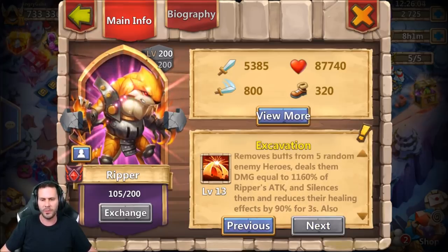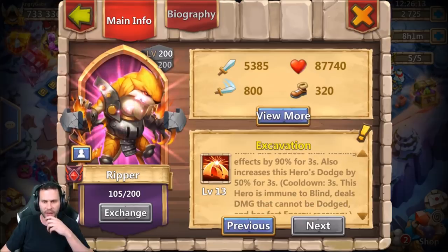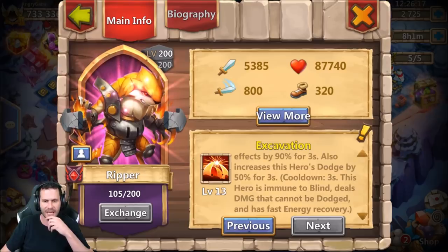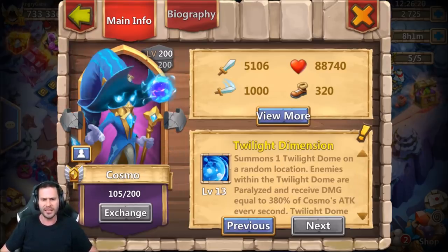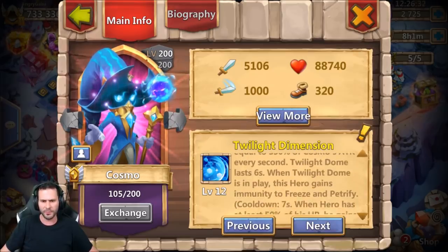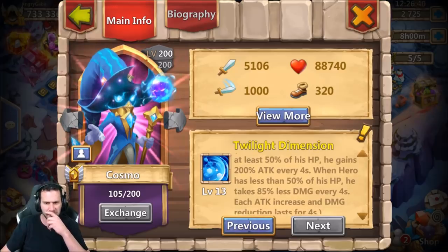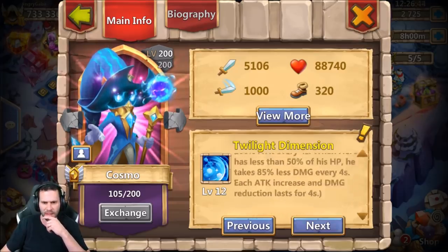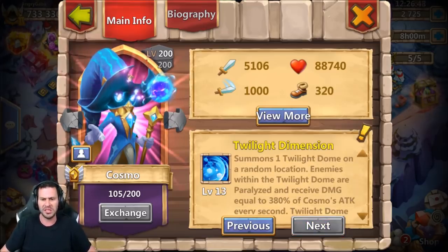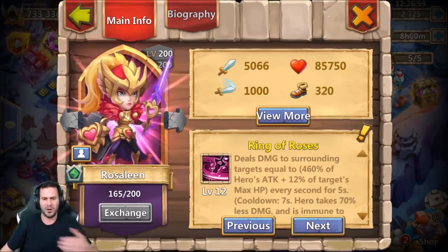Ripper still removes buffs from five random heroes. His attack goes from 1090% to 1160%. His effects are still 90% healing reduction. The dodge is 50%, so that doesn't change. Not that many changes from Ripper besides his actual damage. For Cosmo, the cooldown is seven seconds; 50% of his HP gains 200% attack — that all stays the exact same, 85% less damage. The only thing that's moved on the first two heroes is their overall attack, which honestly doesn't seem like a big deal, but is needed — heroes just have so much life from the new breakthrough that nothing can kill certain heroes. It's kind of annoying; you just time out in battles non-stop.